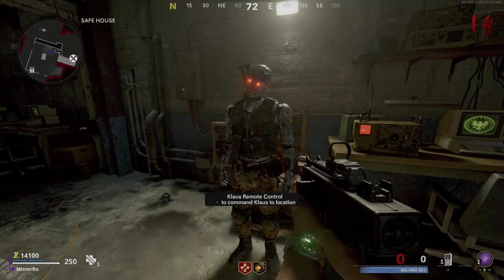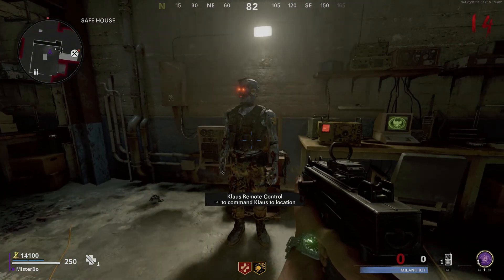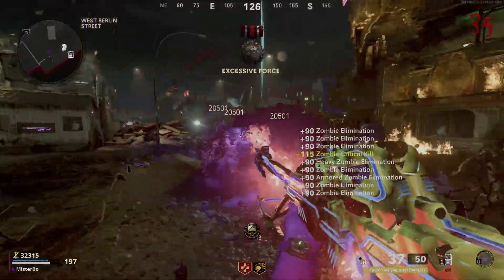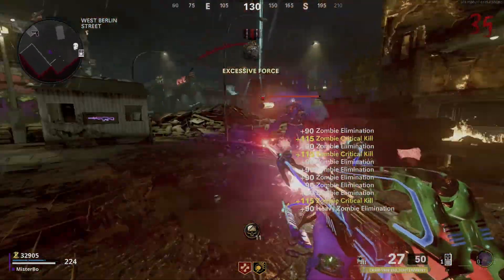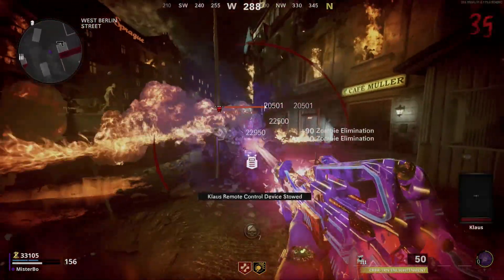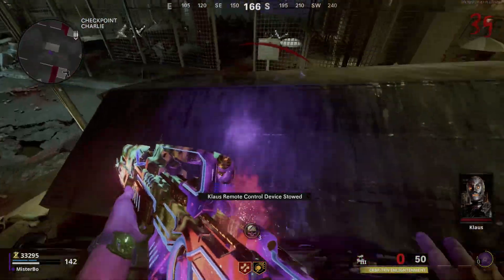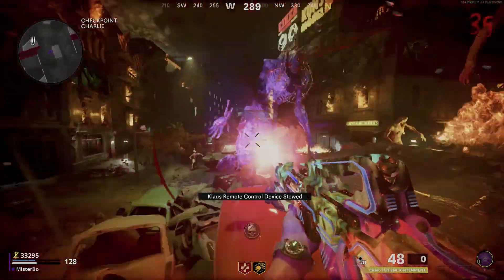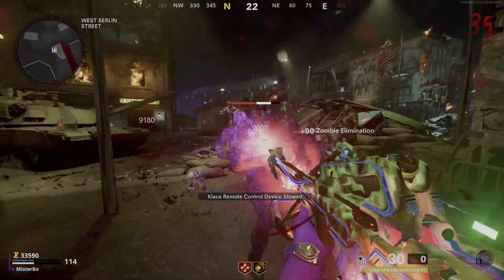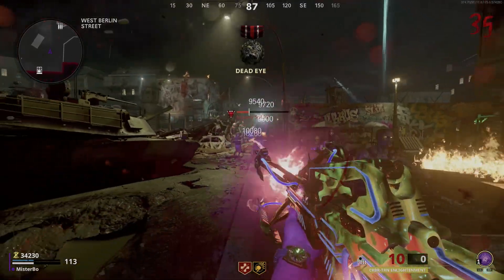We can upgrade Klaus a couple of times and every time we upgrade him he gets better, until he's rocking fully upgraded Pack-a-Punch weapons. The next thing you need to do is use Klaus and get him to kill enemies. I've heard a few contradicting things — either let him kill zombies an entire round without you killing any, or get him to kill 50 zombies. I used him for about two rounds, letting him do most of the killing, especially on the dog rounds where the flaming zombies come — just get him to kill a load of zombies.